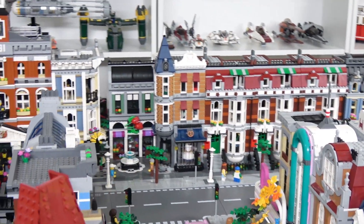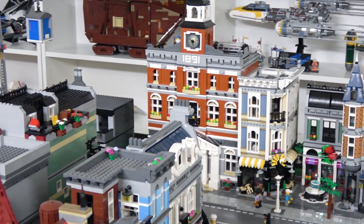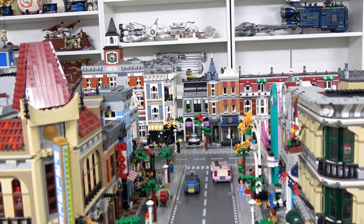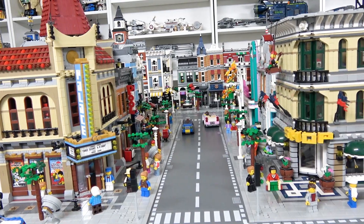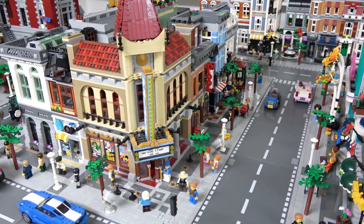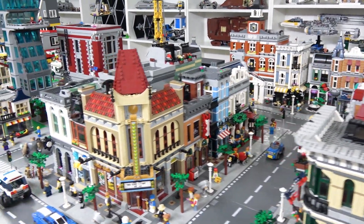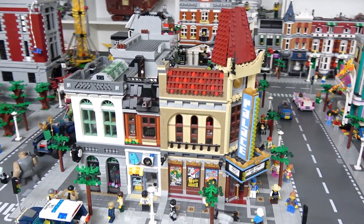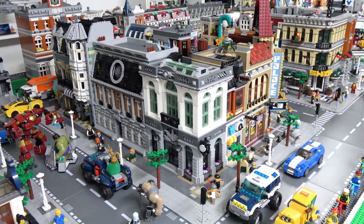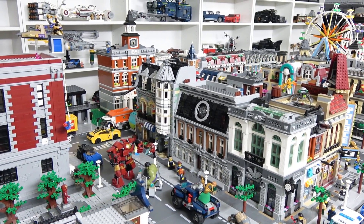Right there is the Assembly Square and beside that is the Town Hall — I do want to switch their positions so the Town Hall can be seen right down the street view. We have the Palace Cinema, the Detective's Office, and the Parisian Restaurant, and just around the corner from the Palace Cinema is the Brick Bank. Beside the Brick Bank we have the Sanctum Sanctorum, and then finally the last modular building, which is the Green Grocer.